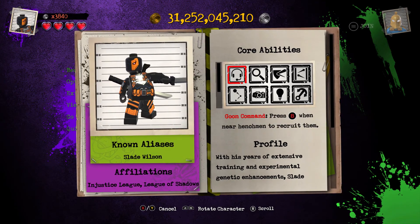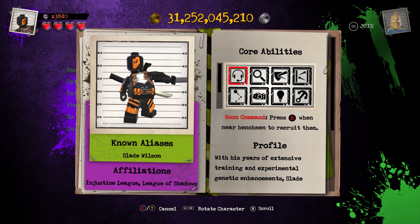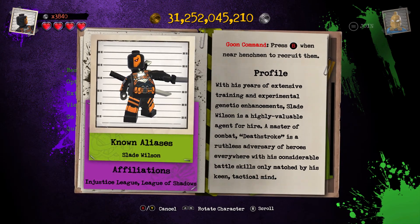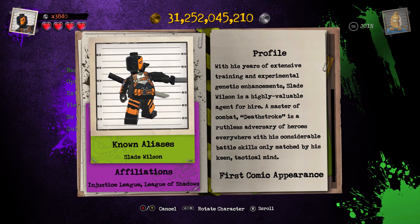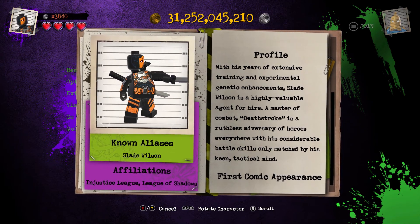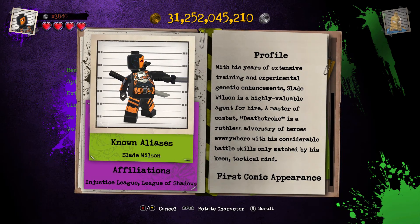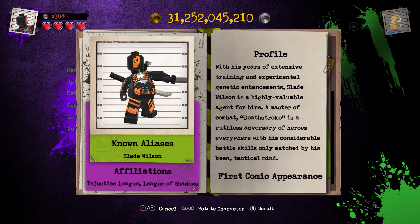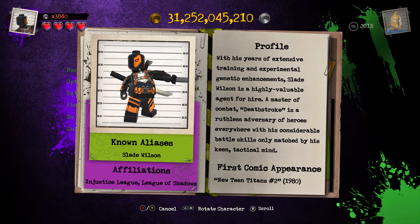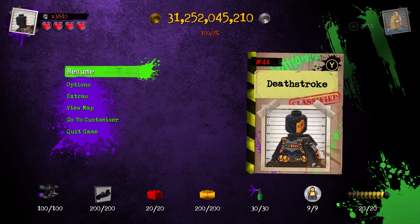And that's all his core abilities. Now let's get into his main biography. Deathstroke's real name is Slade Wilson and his affiliations include the Injustice League and the League of Shadows. With his years of extensive training and experimental genetic enhancements, Slade Wilson is a highly valuable agent for hire. A master of combat, Deathstroke is a ruthless adversary of heroes everywhere, with his considerable battle skill only matched by his keen tactical mind. His first comic appearance was The New Teen Titans issue 2, which was published in 1980.